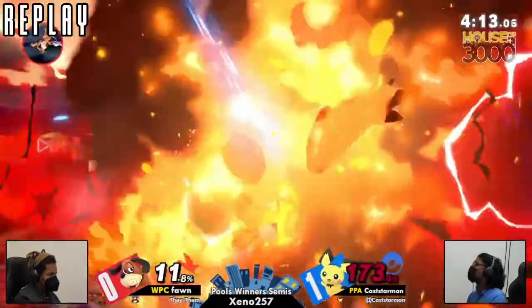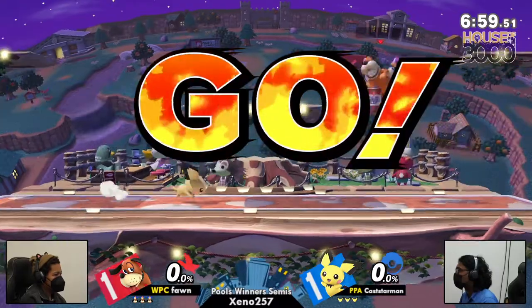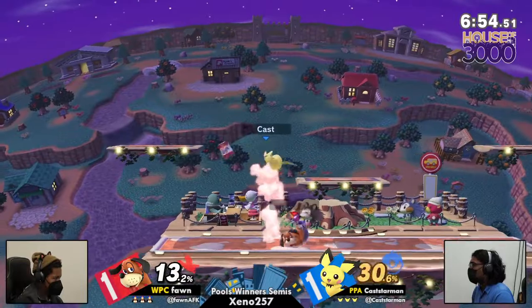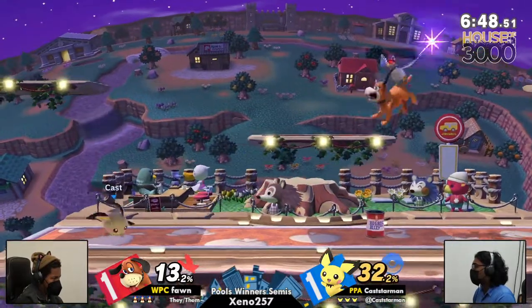It's a good Duck Hunt stage too — you have a lot of space to run around and get your setups going. You've got to have a lot of bravery to let Pichu go to Town and City without a fight. But Fawn is feeling confident after that last game — he was down to last stock but still winning in his favor. The momentum was clearly on his side. Let's see how Casterman is going to turn this around. Both opponents are ready for game three — I think we've got another exciting game coming up.